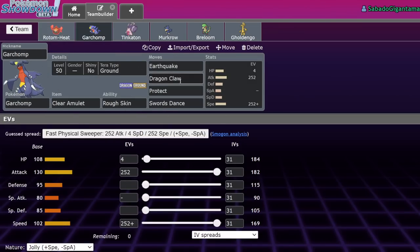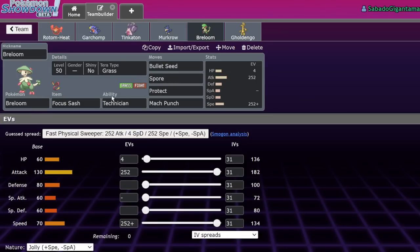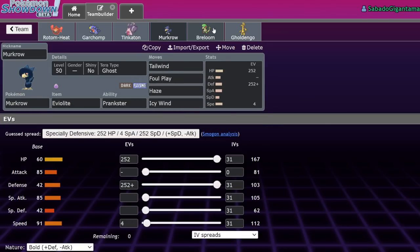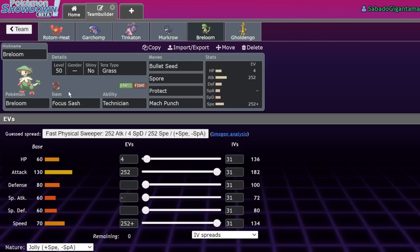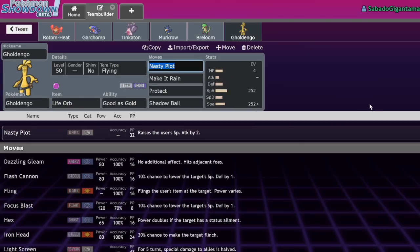We have Clear Amulet Garchomp — standard set: Swords Dance, Protect, Dragon Claw, Earthquake. We have an Eviolite Murkrow — a very bulky set with Max Defense, Max HP, 4 Speed, Tailwind, Foul Play, Haze, and Icy Wind. We have Technician Breloom with Focus Sash: Bullet Seed, Spore, Protect, and Mach Punch — just meant to take advantage of Murkrow's Tailwind and put things to sleep. That Bullet Seed chunks everything and has a solid chance of one-shotting Garchomp if it Terra Grounds. And we have our Max Speed, Max Special Attack, 4 HP Golden Go with Life Orb, Good As Gold, Nasty Plot, Make It Rain, and Terra Flying.